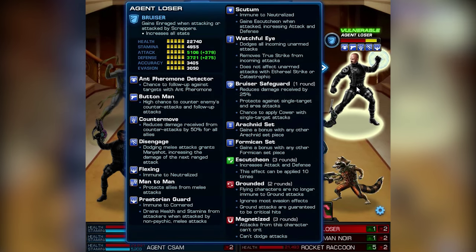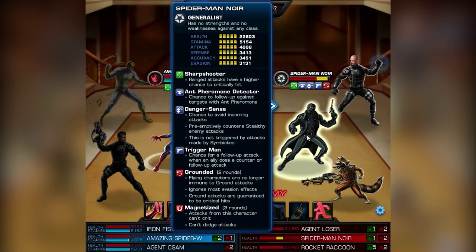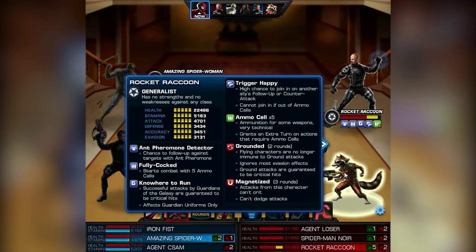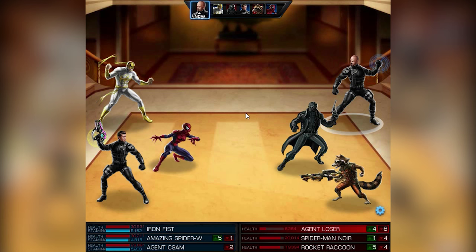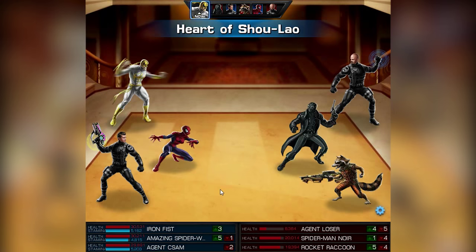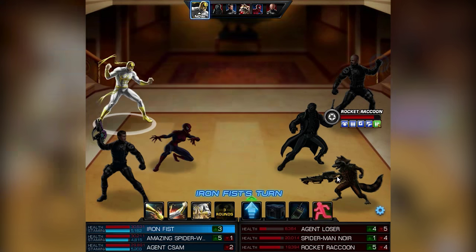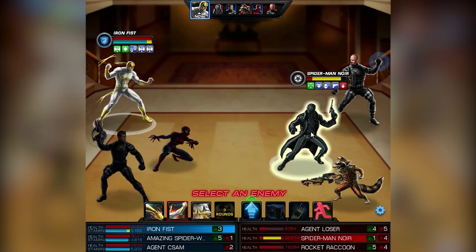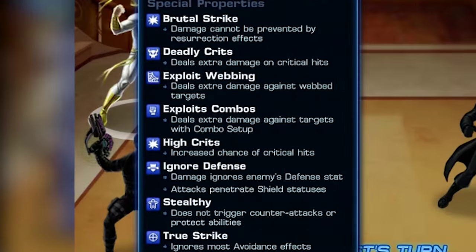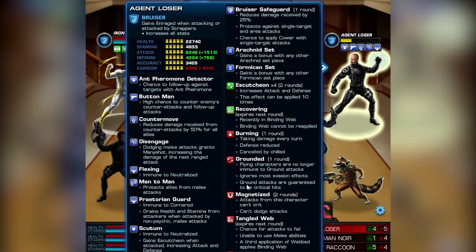Magnetize them all — it's level two on the agent, which has several interesting stats. Now let's just attack him: Impact Webbing and Splash Explosion, which spreads the webs to all of the targets. Pretty neat! Heart of Shu-Lao and now some healing. Did you see that? That was a serious list of exploits!